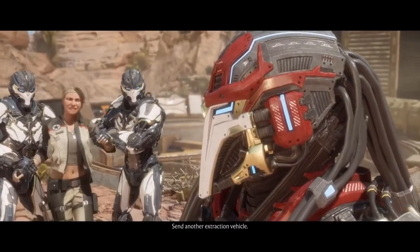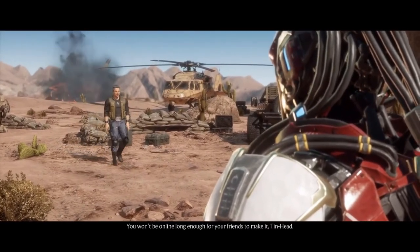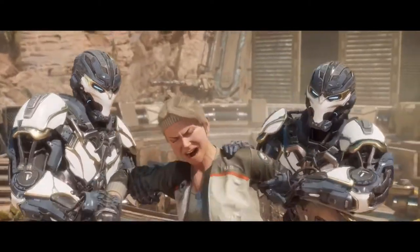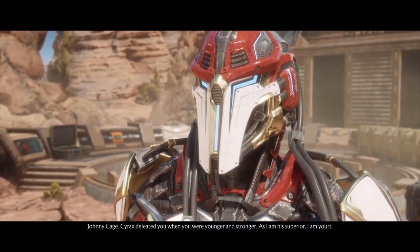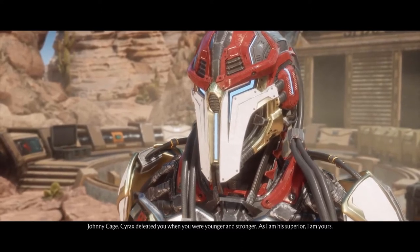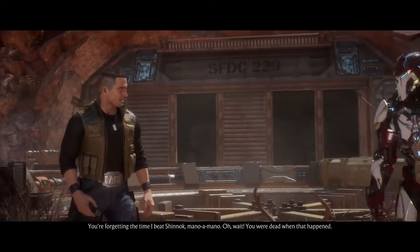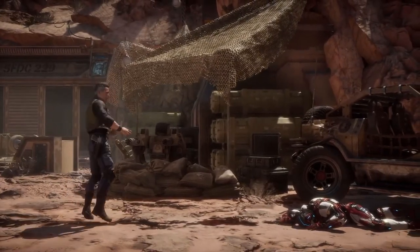At monk level 18, Johnny's total chi points is increased to 18, and his unarmored movement speed improves from +25 feet to +30 feet. Johnny also gains the Empty Body feature. With Empty Body, Johnny can use an action to spend 1 chi point to become invisible for 1 minute, and during that time he has resistance to all damage except force damage. Additionally, Johnny can spend 8 chi points to cast the Astral Projection spell, though he cannot take any creature with him.